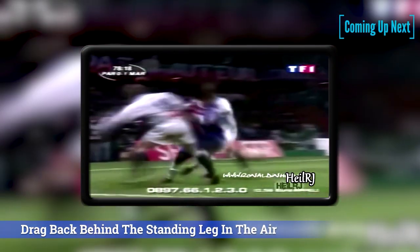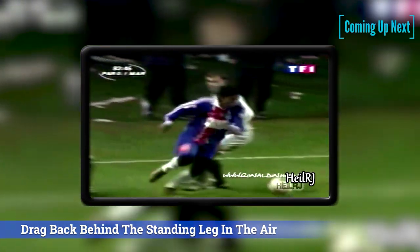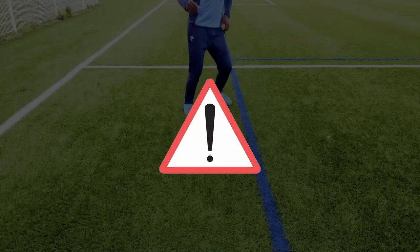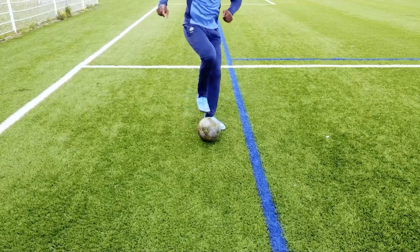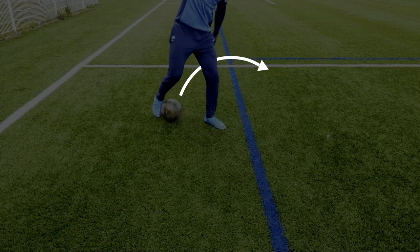The last skill you could use against two players is a drag back with a little scoop to lift the ball — Ronaldinho did it to perfection. For this skill, I advise you to be standing still and shielding the ball. You can adapt it to other situations, but stationary with your back to the goal was the situation Ronaldinho found himself in. To start, bring the ball back as if doing a normal drag back behind your standing leg, then lift the ball into the air on the side behind your supporting leg. This step is the hardest but also the most important.